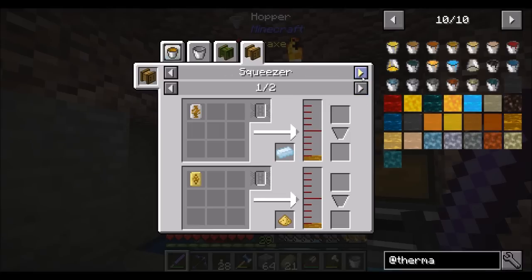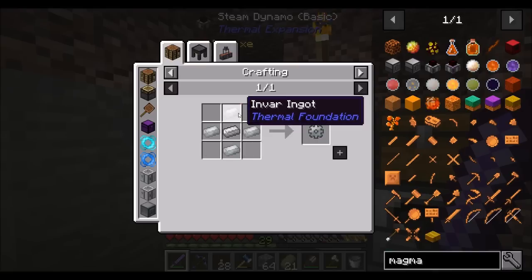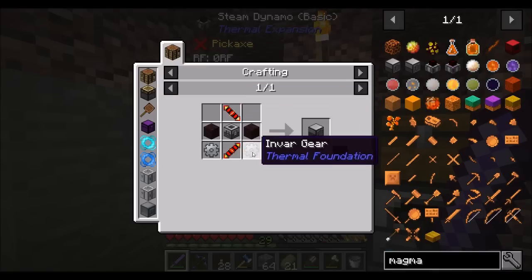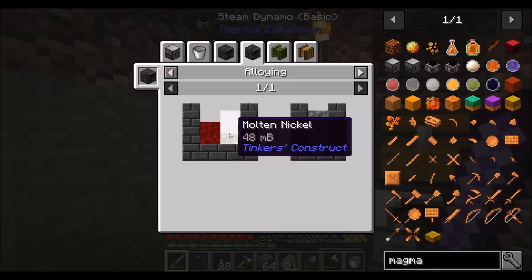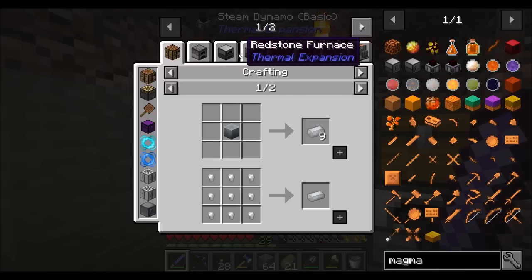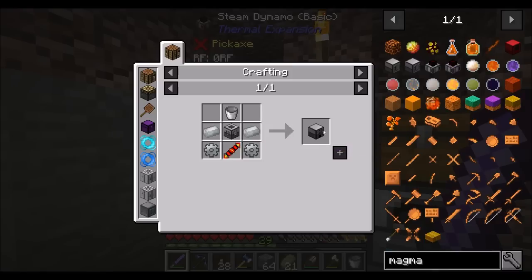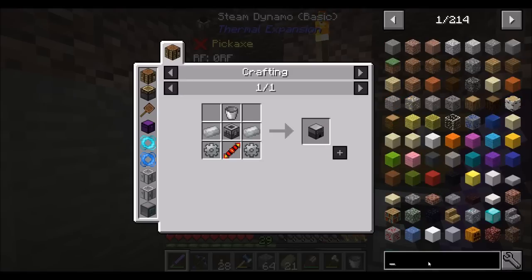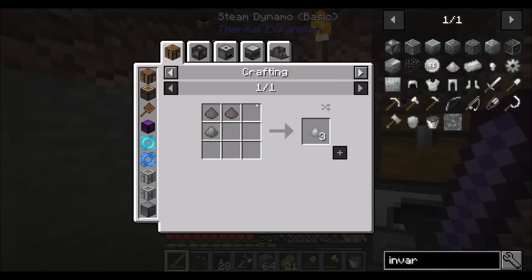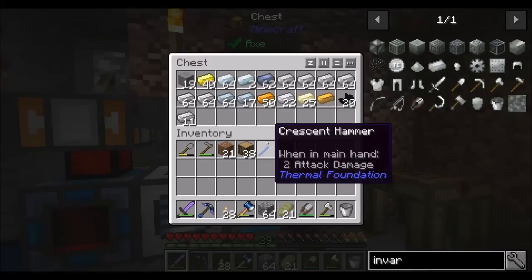Let's do some advanced stuff — I want to get into magmatic dynamos first, and then look at other ones in the future. For that we're going to need invar. There are a couple different ways we can get invar: we can make it in the tinker smeltery — it's two iron to one nickel. But the other option, which is probably a little bit easier, would be the induction smelter; you just drop your iron ingots in and it'll mix them up right away. The induction smelter requires a bit of invar, so it looks like we'll be getting invar the old-fashioned way — two iron plus one nickel in dust or metal form.